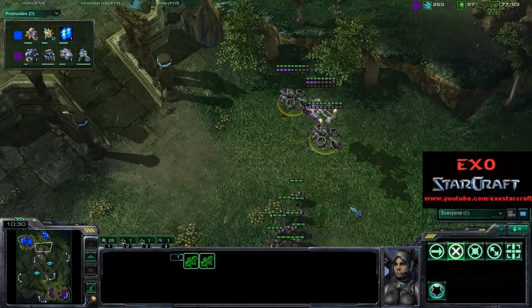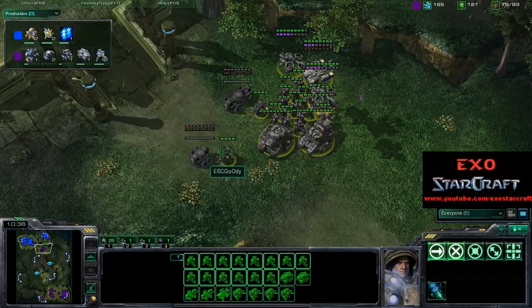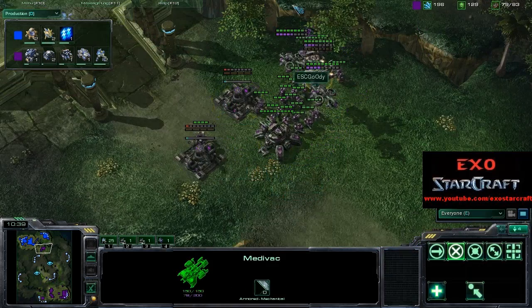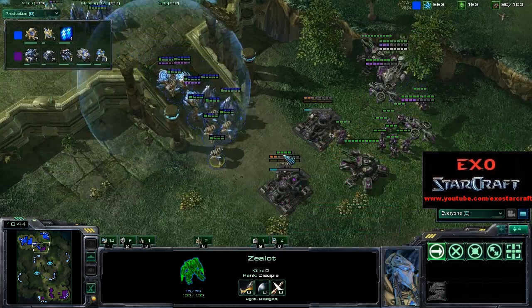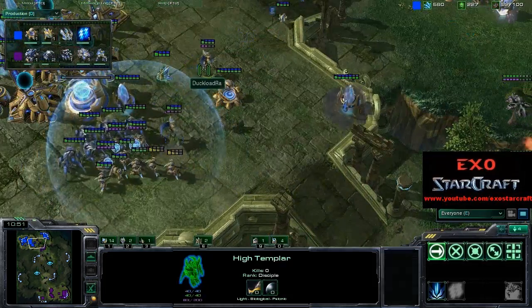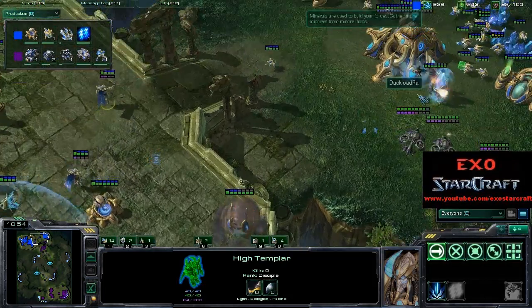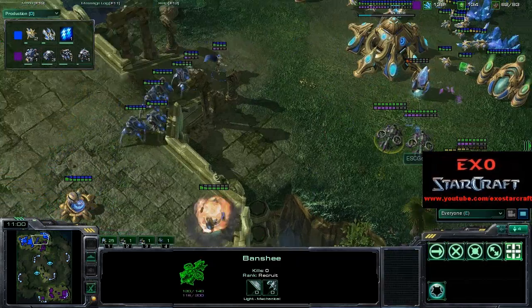Psi Storm is on the way. Looks like Goody is going to be making an attack right now — sitting down some bunkers and sieging up these tanks. Wydra is moving in, though he doesn't have Charge on his Zealots. I think he could have broken that — is he waiting for Psi Storm? Probably going to Feedback these. High Templar on the way.